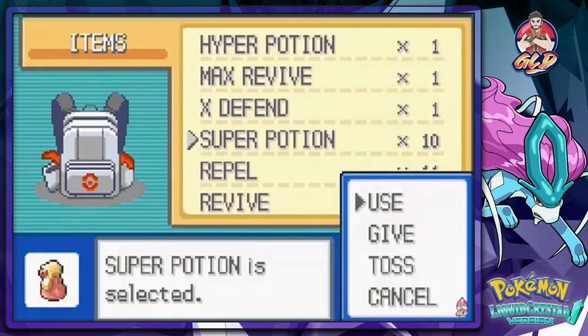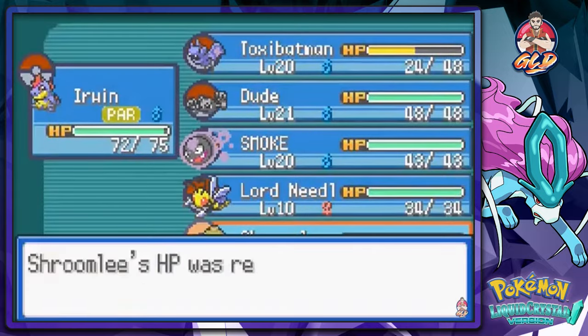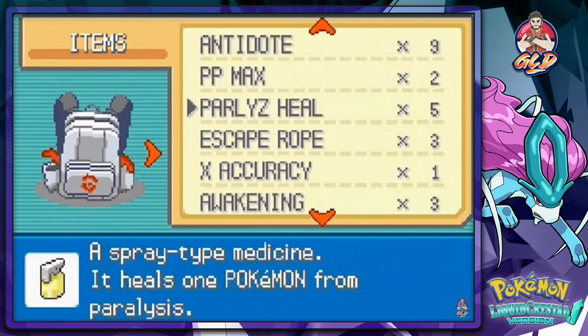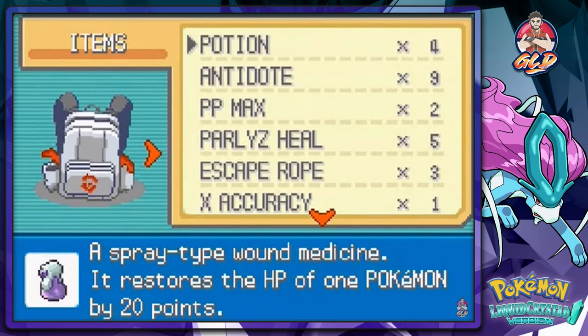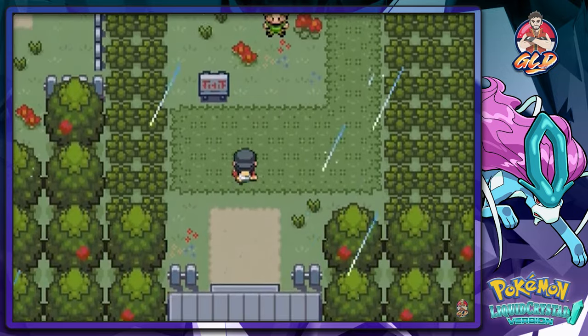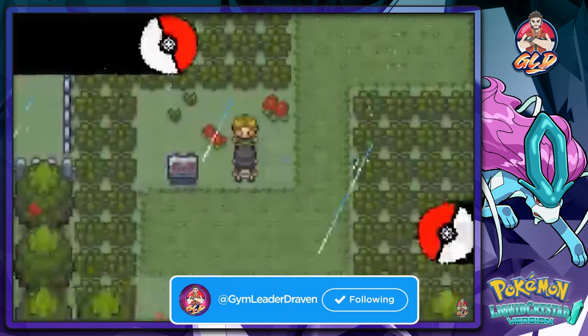Let's heal up our Pokemon. Shroomlee welcome to the team — he eventually evolves into a Fighting-type, which we'll handle probably off-screen. It's raining now, which gives a boost to our Croconaw's Water Gun. Time to do some training in this area.